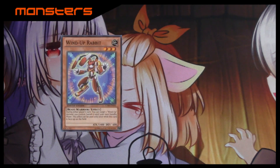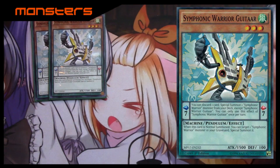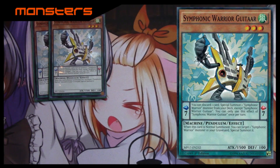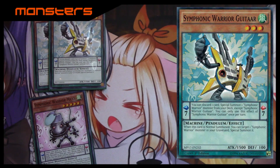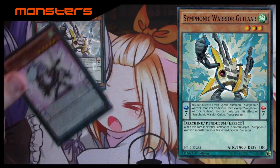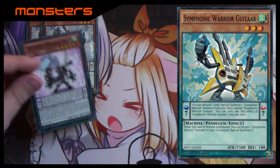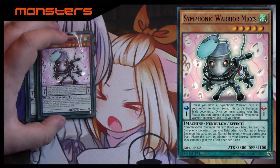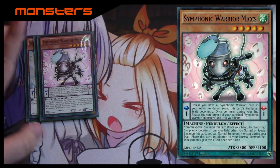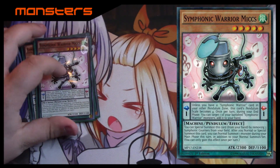That does it for the Wind-Ups we play — you can try playing Rabbit again, he's also very good, but I just couldn't find room. Next is the first engine we're introducing: the Symphonic Warrior package, consisting of Guitar and Mike. Guitar's pendulum effect lets you discard a card and special summon one Symphonic Warrior from your deck except Guitar. Mike's effect is when he's normal or special summoned you gain an additional normal summon this turn — kind of like a mini Seraphinite. He's also a machine and level five.